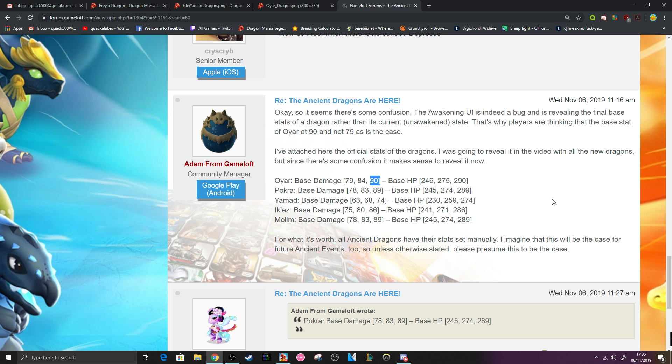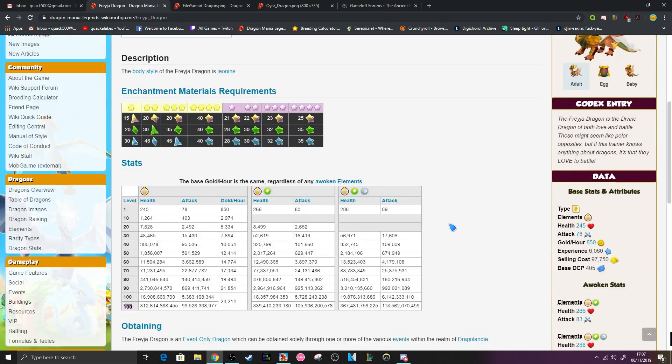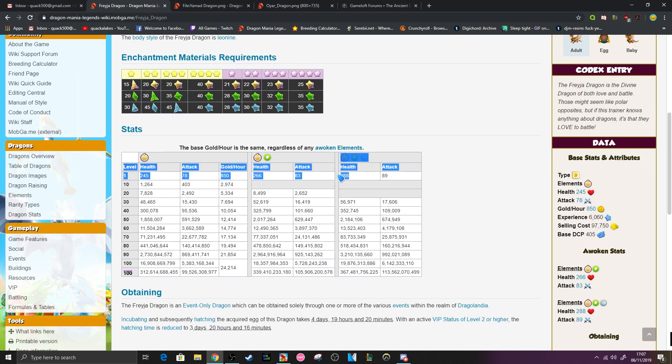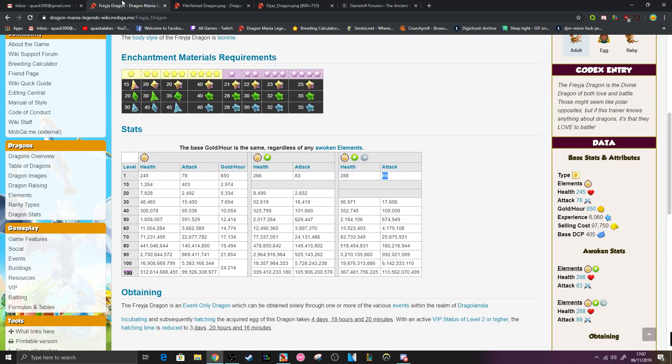90 is the highest base damage stat in the entire game, because if we check Freya, for example, she had the same stats as some of the other special major reward dragons — she had 288 health and a base attack of 89. So Oya here has 290 base HP and 90 base attack, which compared to Freya is 2 points of health higher and 1 point of attack higher.